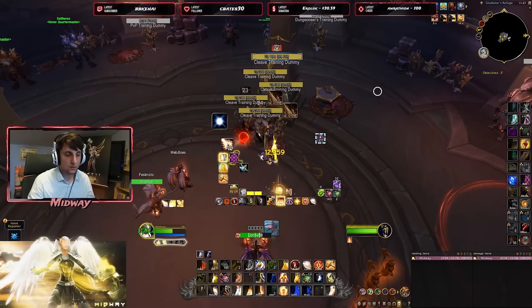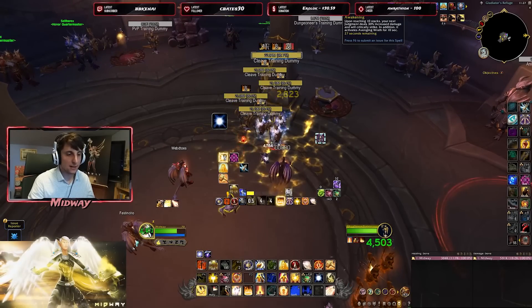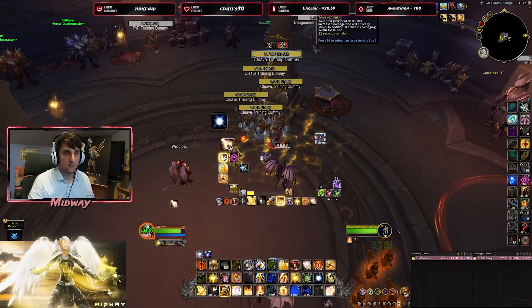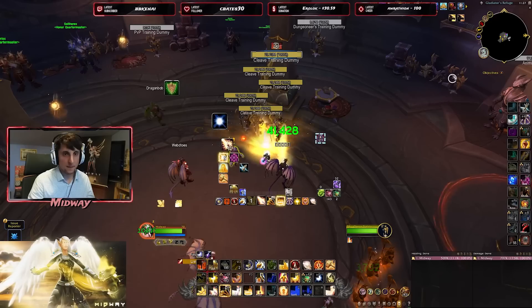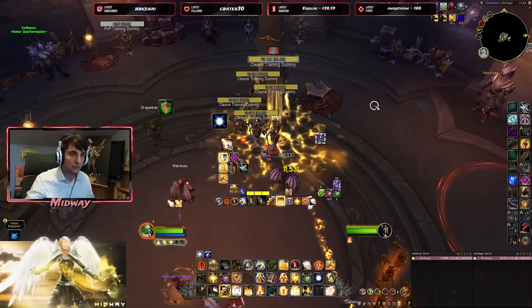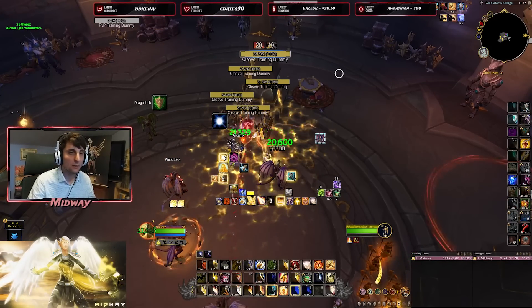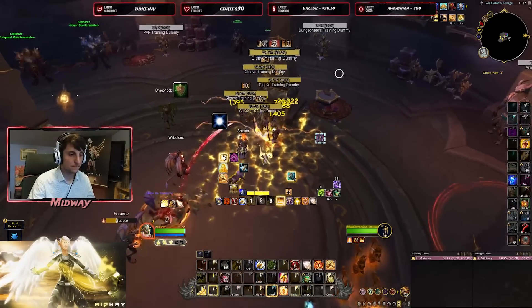Let's get Awakening all the way to 10 stacks. We're at 9 stacks now. And there we go — 10 stacks: Awakening. Your next Judgment deals 30% increased damage and will trigger Avenging Wrath for 10 seconds. But before we proc it, I want to test: yes, we can still keep getting stacks of Awakening beyond 10, meaning we can already be generating another Awakening proc. And now throwing the Judgment procs our Wings for 10 seconds — very good. We can immediately start building toward another Awakening proc.